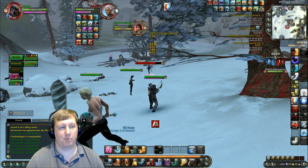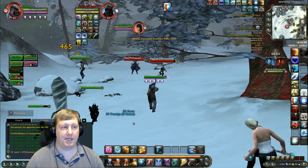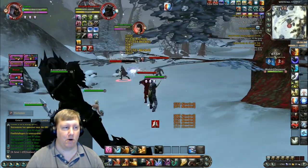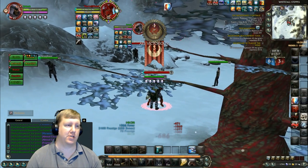Pyro can pressure a healer too — basically most burst classes can do it. But right off the top of my head, the two classes I think put the most pressure on a healer are reaver and marksman. Those two are just insane when it comes to pressure on healers.